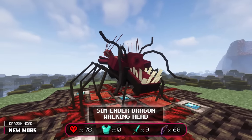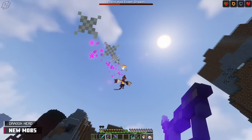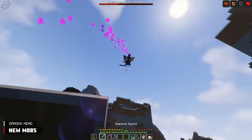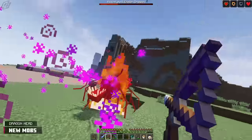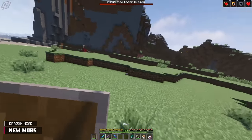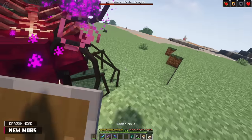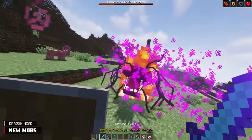The Ender Dragon Head is in the Assimilated tier and cannot adapt to damage. While fighting the Sim Ender Dragon, if its neck takes too much damage, there's a chance its head will fall off — resulting in you fighting the Sim Dragon's body and its head at the same time. The Dragon Head is fast and shoots projectiles like the Sim Dragon, applying similar debuffs. This is one of the very few heads that doesn't leap.